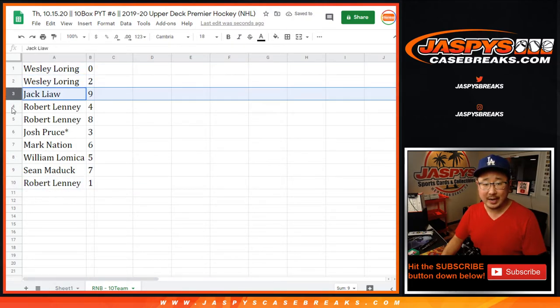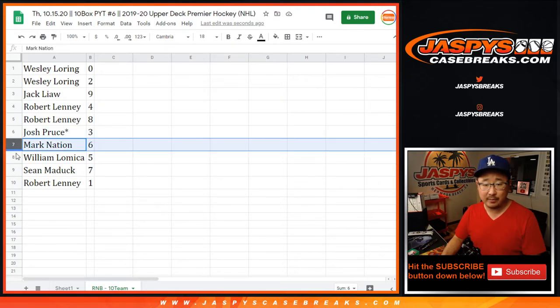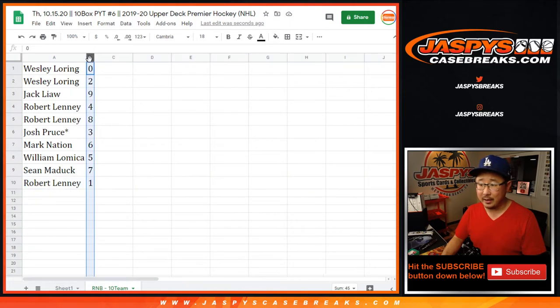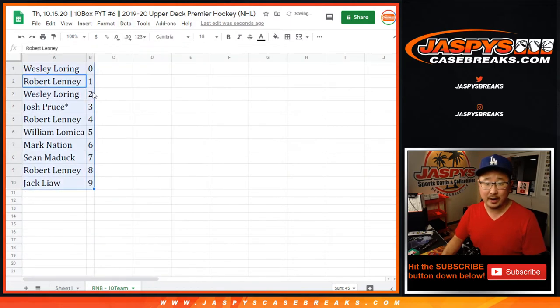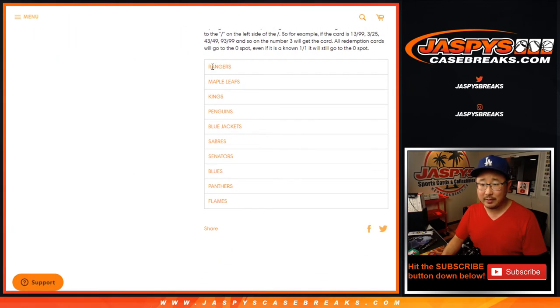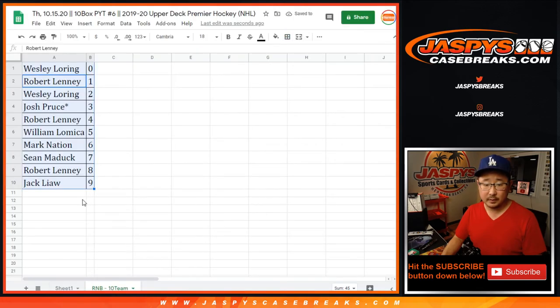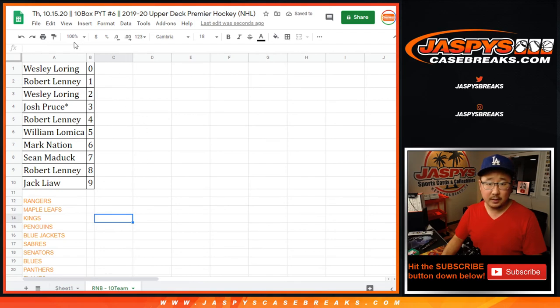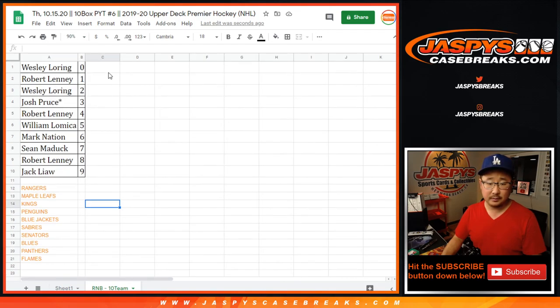So Wes with zero and two, Jack L with nine, Robert with four and eight, Josh with three, Mark with six, William with five, Sean Maddock with seven, and Robert L with one. Let's order those numerically right there. And just as a quick reminder, these are the teams involved. So there you go. Coming up in a separate video will be the break itself. jaspescasebreaks.com. Thank you.